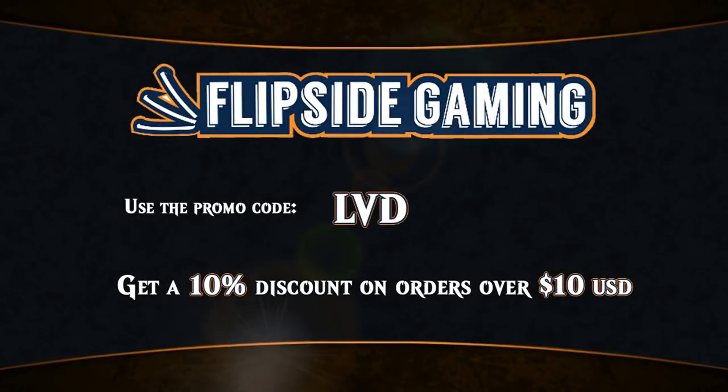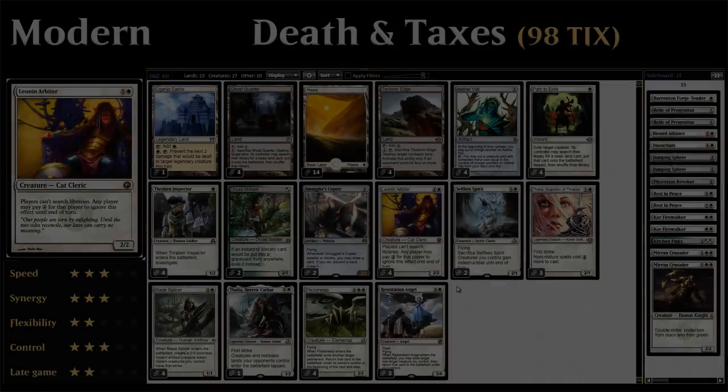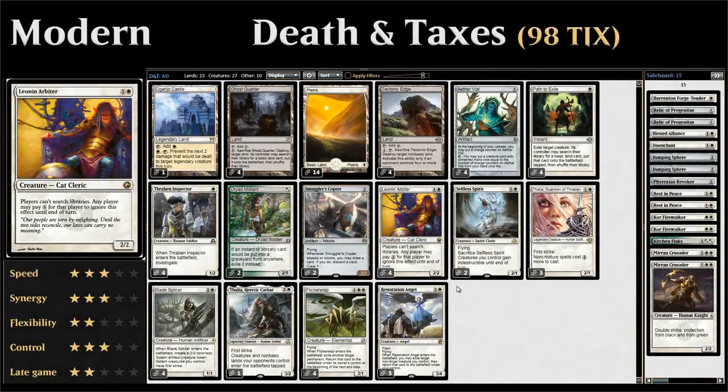Looking for Magic cards at flipsidegaming.com? You can now use the promo code LVD to get a 10% discount on orders over $10 while supporting the channel at the same time. Hello and welcome to another episode of Friendly Friday.